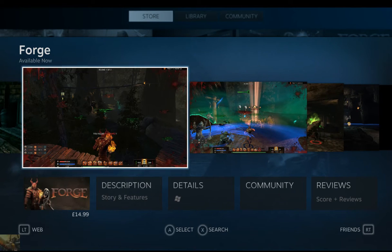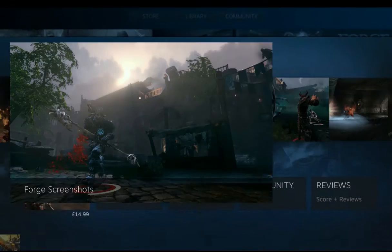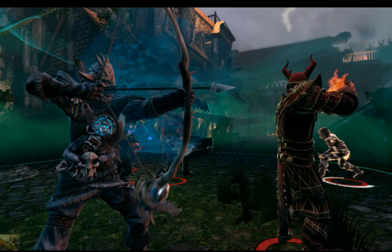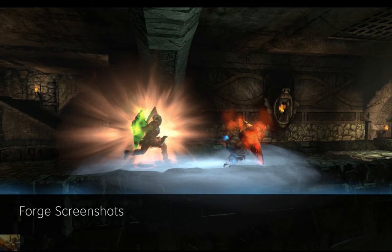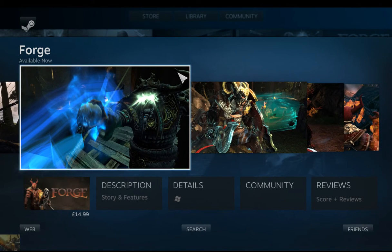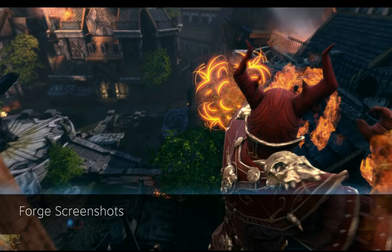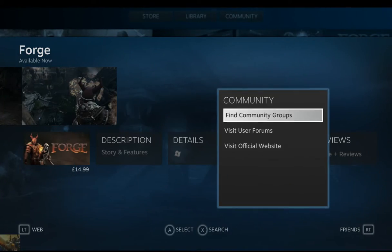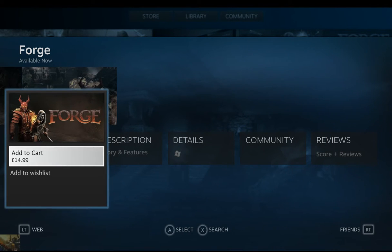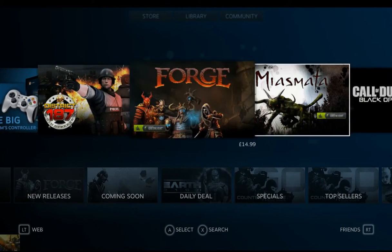The video comes up, that's nice. So you can see this is one of the Steam Greenlight games called Forge. As you can see everything runs very smooth - I'm using a controller, not using the mouse or keyboard or anything. I'll say this game actually looks very, very good. PvP - I'm not honestly too much into that if I'm honest.